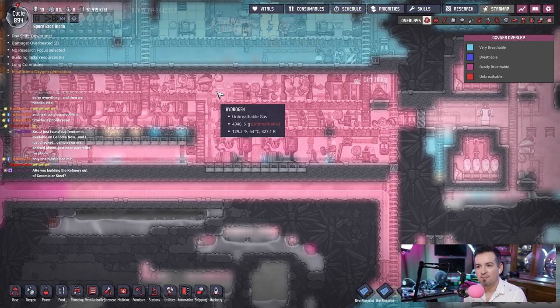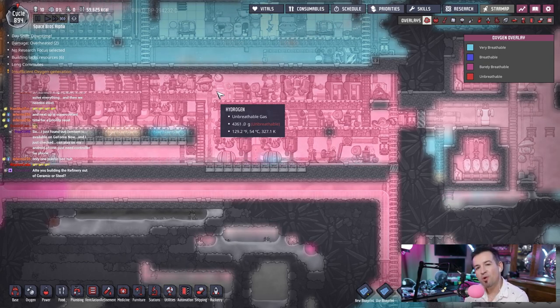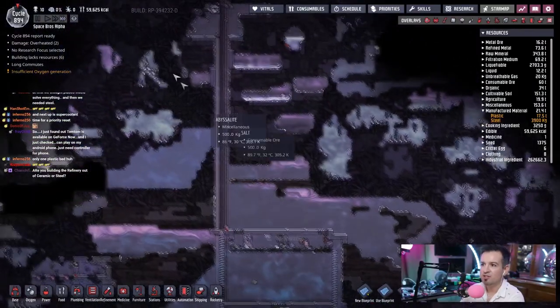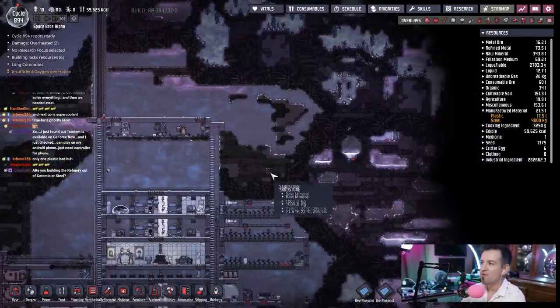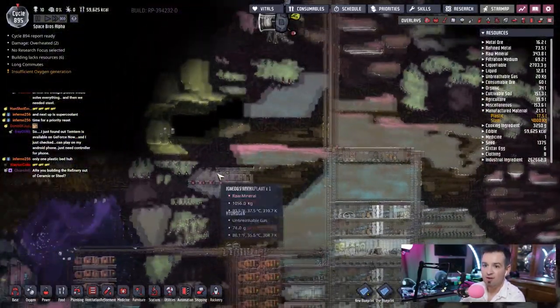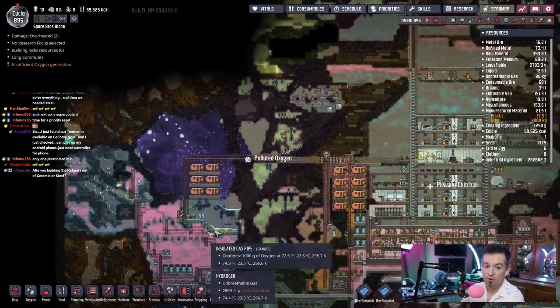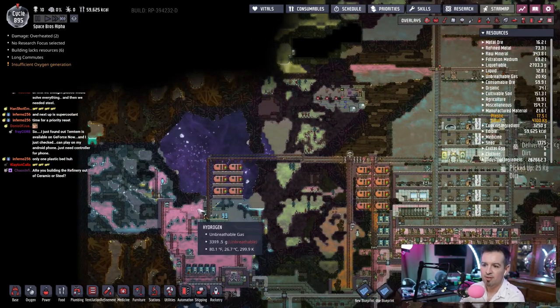We should seriously consider cooling this room using aqua tuners or something. We should go exploring — strap up a couple dupes and just go exploring across the great wide whatever, and see if we can't find another cold biome. I'm willing to bet there's nothing left to the left in terms of another cold biome. What I'm looking for is wheeze warts. I don't really care about the cold biome itself — I want the wheeze warts.